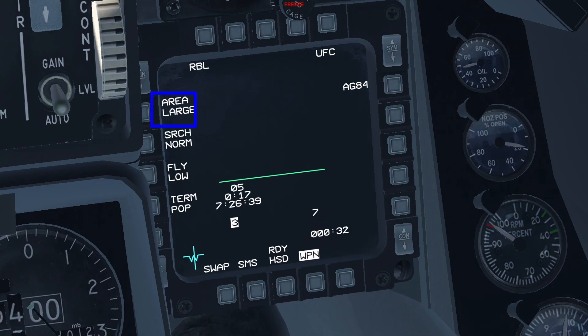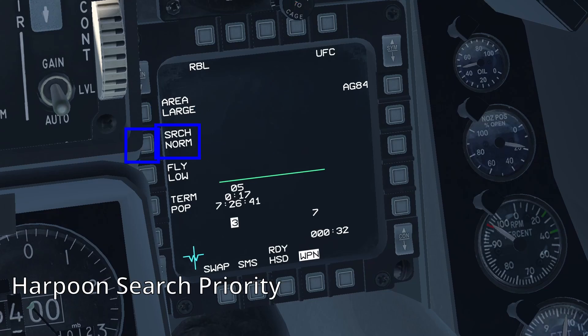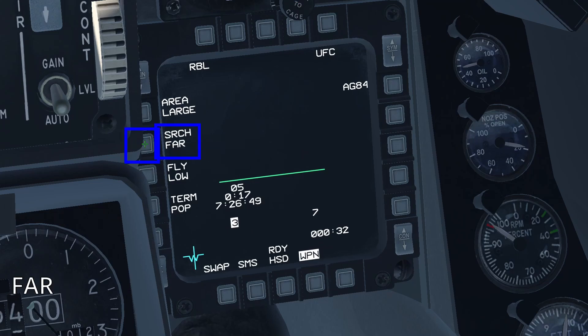When the selected search area is large, the harpoon search priority options will be displayed underneath. The options available are norm, near, far, left, and right.